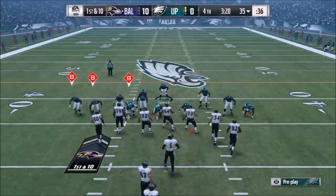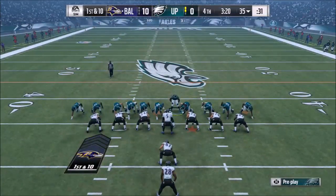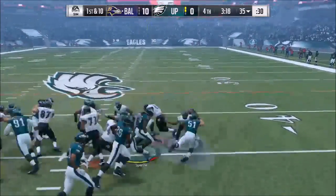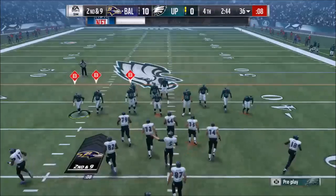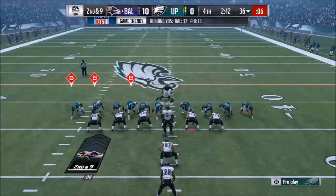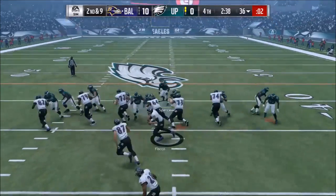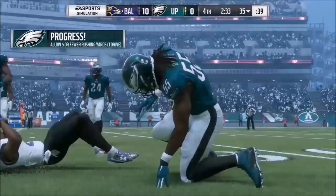This play works in any scenario where you think the computer is pretty much guaranteed to run. It works kind of okay against the pass too, because the computer doesn't recognize it and it still gets pressure right away, and a lot of times the computer won't throw it away or they'll throw it out of bounds. So it actually works, but that's only about 50-50. Against a play you know is a run, this is about 90% effective.